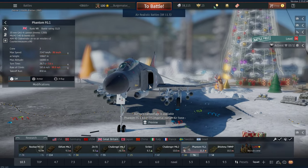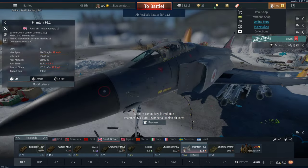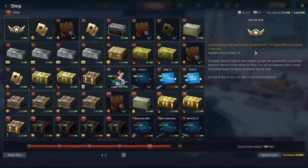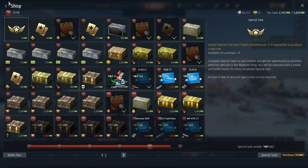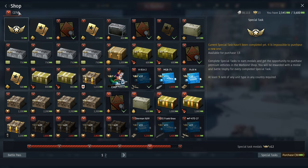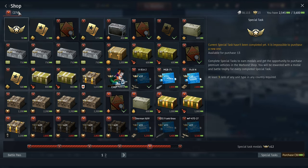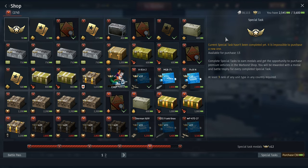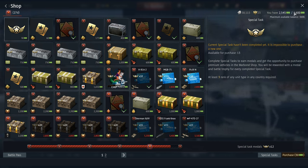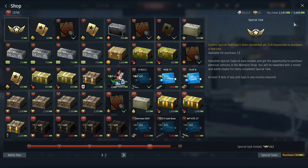So where to find the war bond shop: top right of your screen at the shop tab, you'll see there's a drop-down and war bond shop. Now the war bond shop is only active for the next 27 days and then it resets. I believe it's like two months or something, don't quote me on that. But the top right is the amount of war bonds you currently have, and currently you can see the maximum is three thousand six hundred — that never changes.